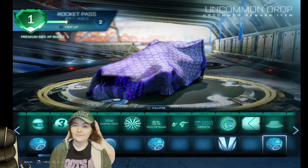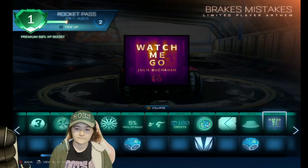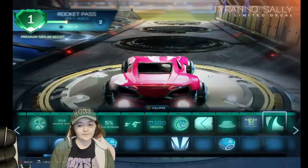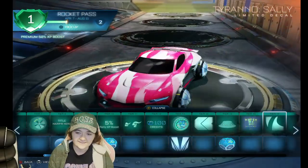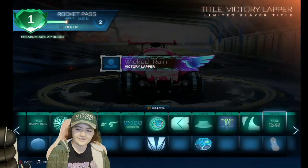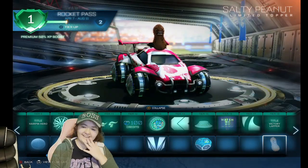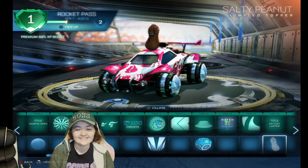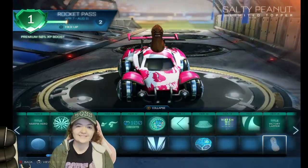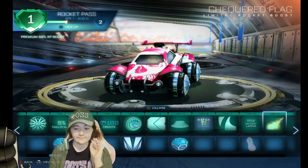We got another Uncommon Drop — I really like those. There's some music, which is nice but I don't really care about getting those items. We have a decal called the Sully which is pretty sweet, and the Victory Lapper title which I might actually use. Oh my god — it's a Salty Peanut on top! I would still use this. Some toppers I hate, but come on, look at this — it would be super funny for a funny car build.